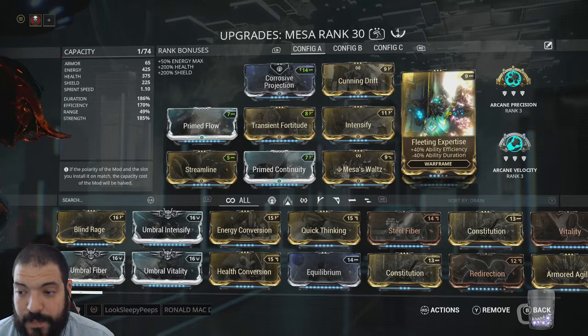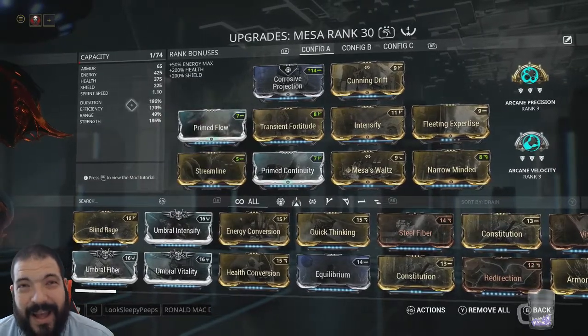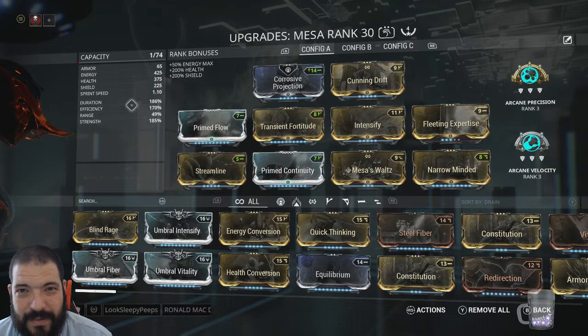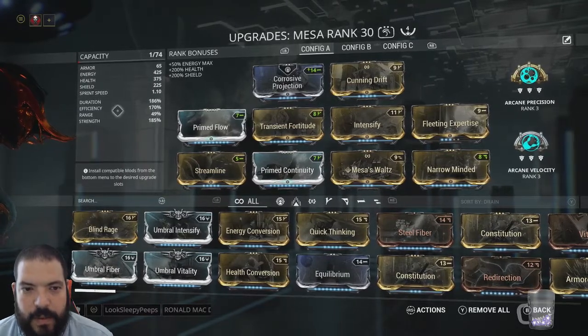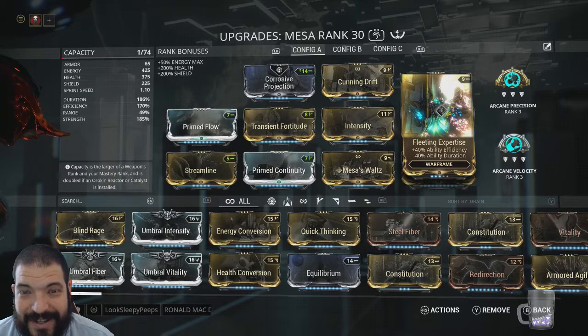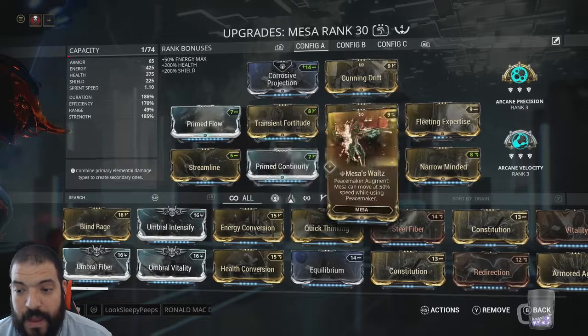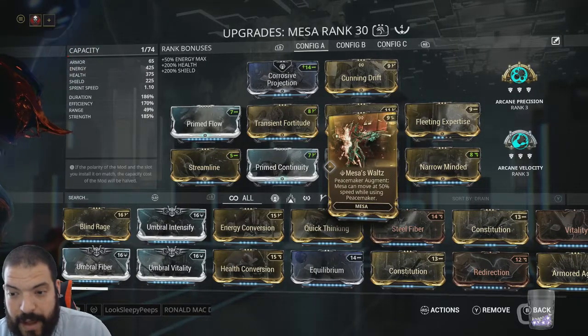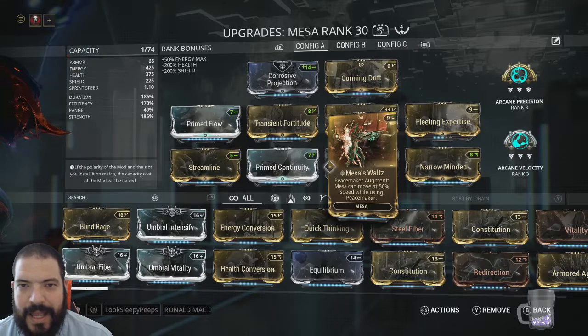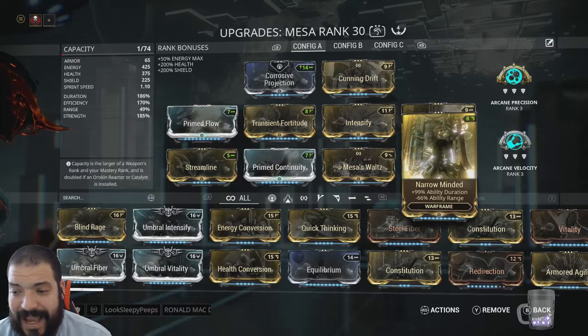Fleeting Expertise — 40% efficiency, minus 40% duration. The efficiency is key, so we've got Streamline in there as well, bringing our efficiency up to 170. The difference between 170 and 175 is not that much, so I would recommend sticking with 170. You'll note that our Fleeting Expertise is at rank 3 — that's not because we haven't got enough endo to level it up, it's because it works out better on 90% of my builds. Prime Continuity for the 55% extra duration, Mesa's Waltz so you can actually move around while in Peacemakers — that little bit of movement is pretty handy — and Narrow Minded for that extra duration, again tanking our range.